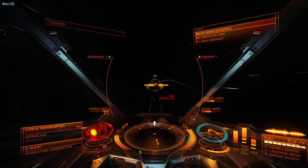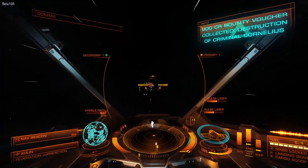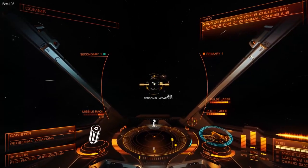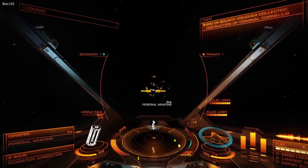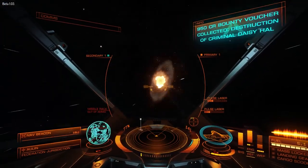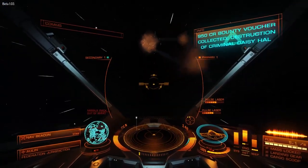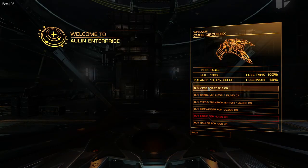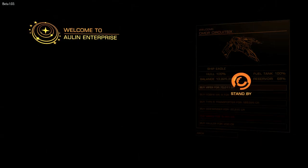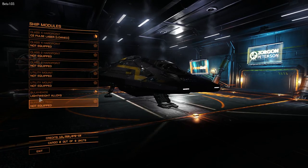The Eagle isn't just good at taking out transporters — it can also take out many other types of ships. We can take out a Viper very easily just by making sure we outmaneuver. Once you've had your fun outmaneuvering and overheating, you can go ahead and trade in your Eagle for a Viper Mark III. The Viper can set you back a maximum of 122,920 credits, but with a trade-in it can be much less.